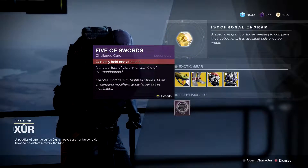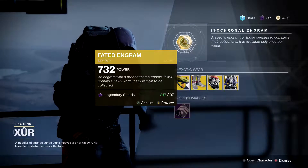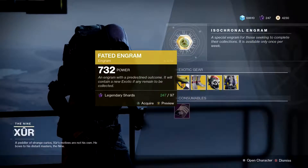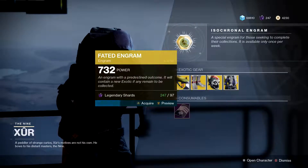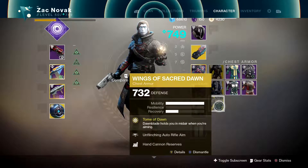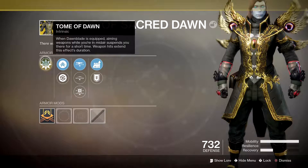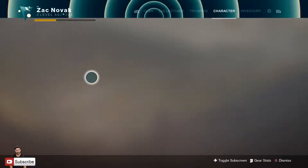Next up and finally finishing things off, we've got the Fated Engram — 97 legendary shards. This is going to decrypt into an exotic you don't actually have, unless you have all the exotics in the collection, in which case you'll get a duplicate — which can actually have better perks. Let's have a look. We get ourselves the Wings of Sacred Dawn. I've seen so many people use this recently. When Dawnblade is equipped, aiming your weapon while mid-air suspends you in place — you stay there, fire your weapon, all that stuff. It's also got special ammo finder and unflinching kinetic aim. Pretty decent, pretty cool — I might actually keep this.